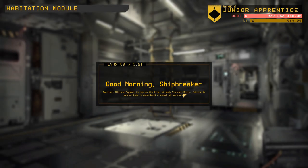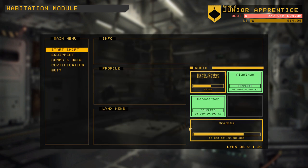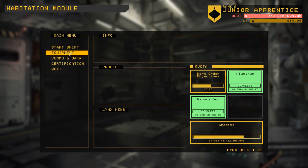Moving on to the next shift. This is starting to really add up — my Lynx daily fees. Every day I get hit with 647,000 in additional debt. So I'm really only getting about 700k per day — it's really not a lot.